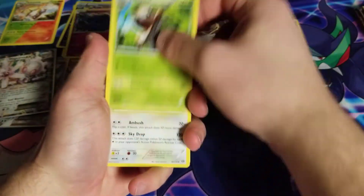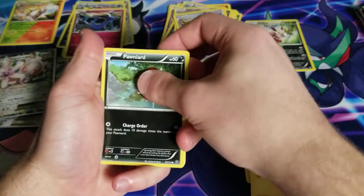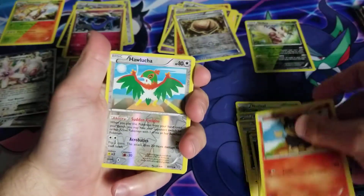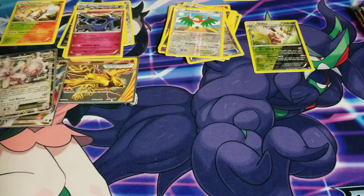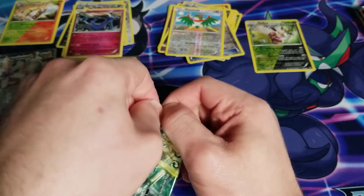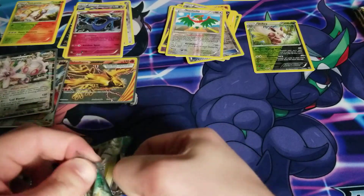We got a Nuzleaf, Braviary, Lampent, Joltik, Ponyta, Foongus, Rufflet, Litleo, Hawlucha, and a Bastiodon. I've probably been saying that one wrong the whole time because I'm just not realizing there is an 'i' in there, but you know — I already said I was probably going to pronounce some of these wrong, so it's all good.